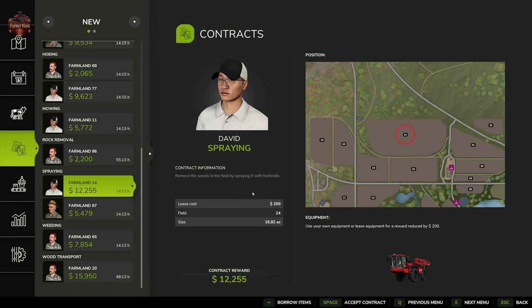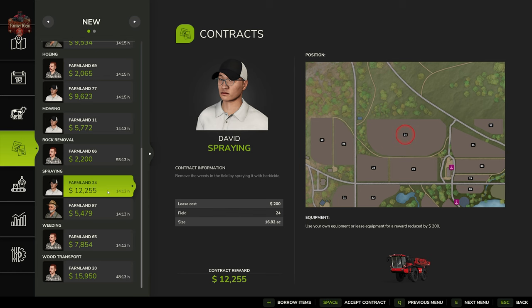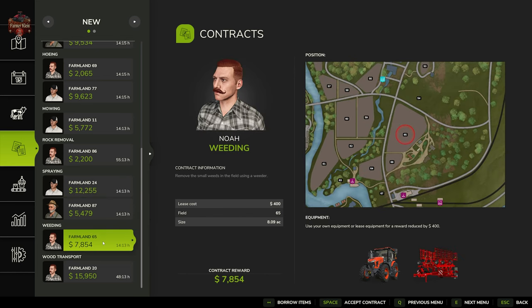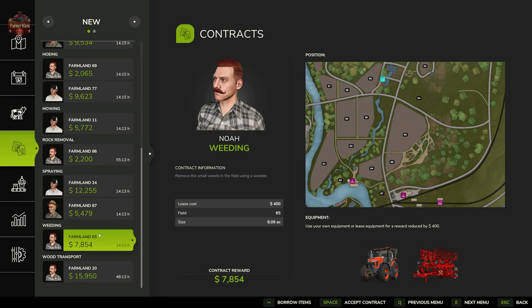Spraying contracts or herbicide contracts are also going to be available, so definitely pay attention — are they fertilizing contracts or weeding contracts with herbicide? Unlike hoeing contracts, we now have a weeding contract, so you need to make sure you bring the right piece of machinery for the right contract.